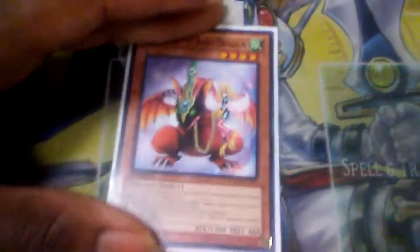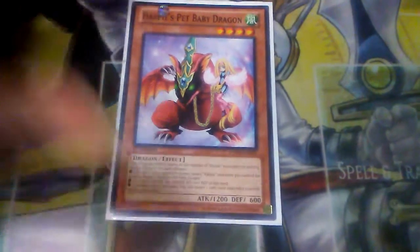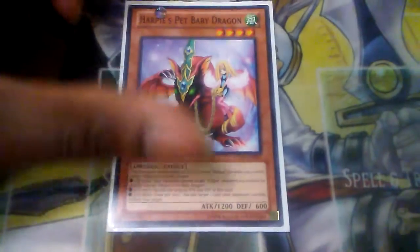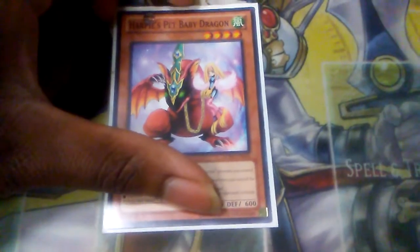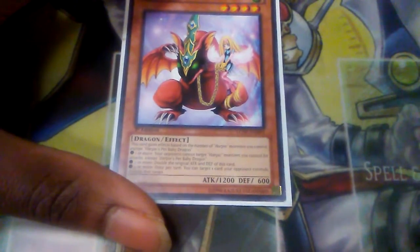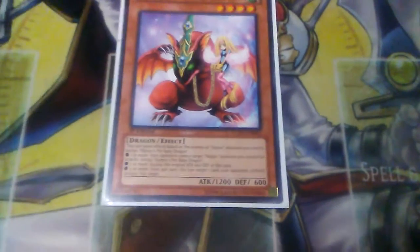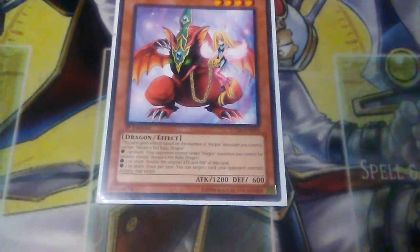Harpy's Pet Baby Dragon is a level 4 dragon, and it accumulates effects for each Harpy monster on the board except itself. If you control one or more Harpy monsters, your opponent cannot target Harpy monsters for attacks except Harpy's Pet Baby Dragon. If you control 2 or more, its original attack and defense are doubled. If you control 3 or more, once per turn you can target one card your opponent controls and destroy it.